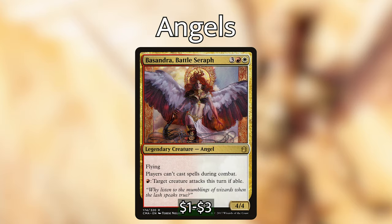Basandra, Battle Seraph: for three red-white, we have a 4/4 angel with flying. Players can't cast spells during combat, and for one red, target creature attacks this turn if able. You can force an opponent to attack with a creature they don't want to attack with — whether it be a Dryad of Elysian Grove or a Nyxbloom Ancient — that effect is very good.